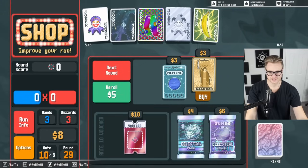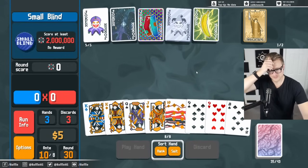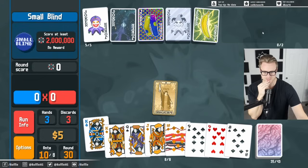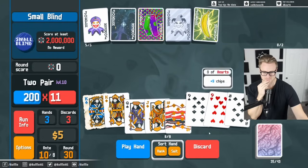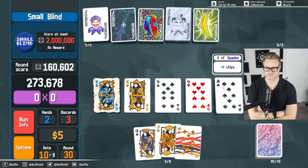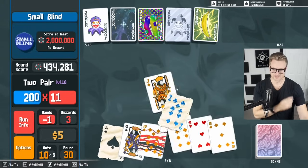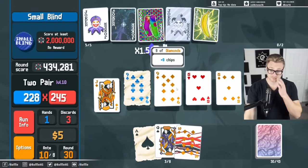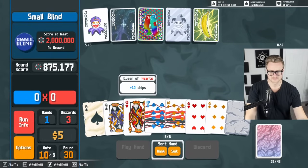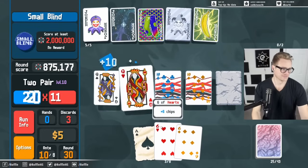Magician is lucky card — I'll take it. Two million should be attainable. Let's make a King lucky. This is not looking great — I don't have any of those steel cards in hand right now.